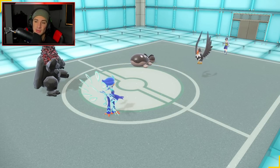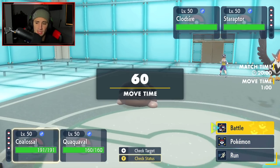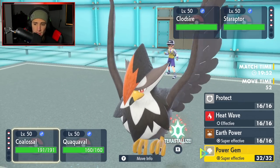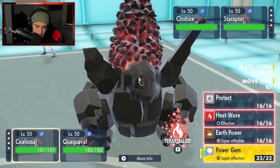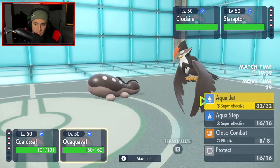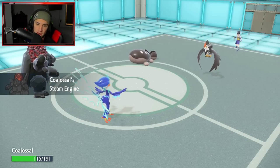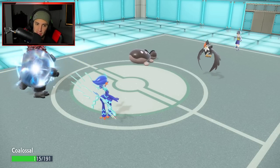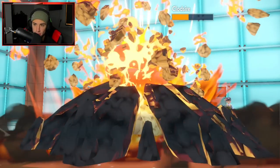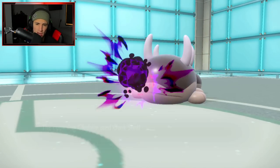The opponent leads Clodsire alongside Staraptor — Intimidate comes in right away, which actually is fine since it lowers physical attack a bit on Aqua Jet. I think about Power Gem to remove the Staraptor. My Coalossal's Tera type is fire. I decide I'd rather get rid of Clodsire first, so I go Aqua Jet, pop Steam Engine, trigger Weakness Policy, going plus one on attack, then drop Earth Power — plus two special attack, this should KO. But Clodsire is incredibly bulky and survives, then uses Gunk Shot on Quaquaval.